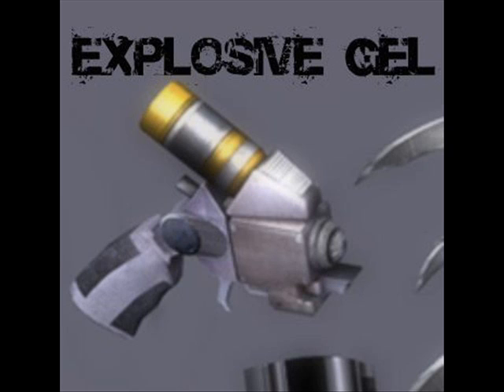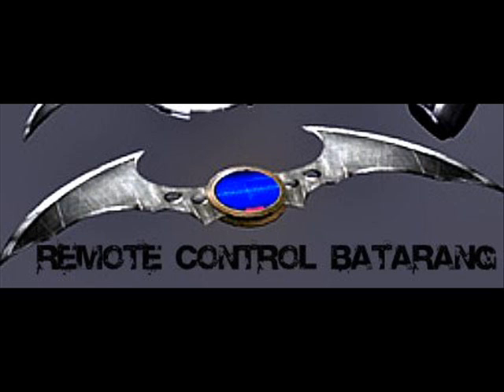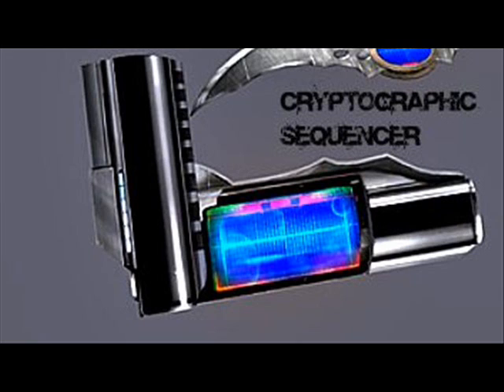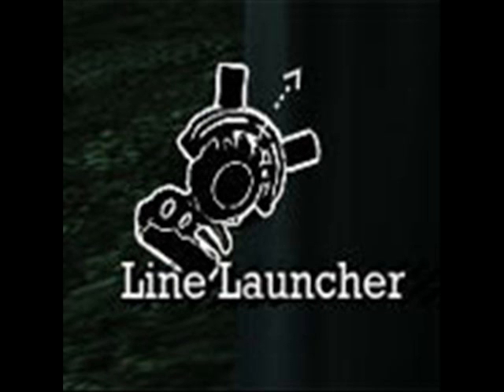Gadgets — you'll have some gadgets in this game. You've got the Batarang and the Multi-Batarangs, which is basically two or three at a time. Explosive Gel — you'll know where to use it because it'll have like an exploding icon on the wall and it will stand out really well. Remote Control Batarang — you can basically just control wherever you want it to go. Ultra Batclaw — there's also a regular Batclaw; this one comes towards the end. Cryptographic Sequencer — it basically just messes with the security system. Line Launcher — can basically carry you over a large gap without touching the ground.